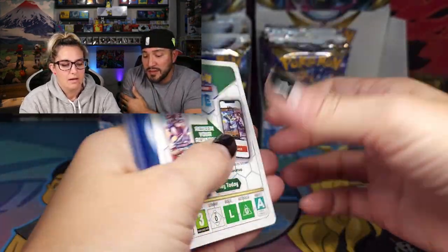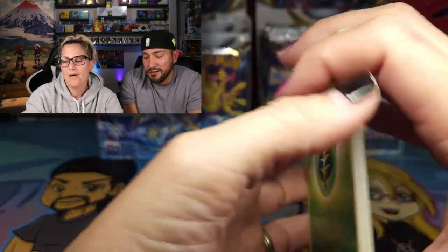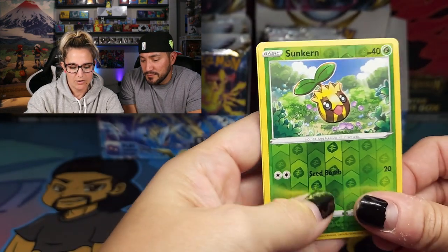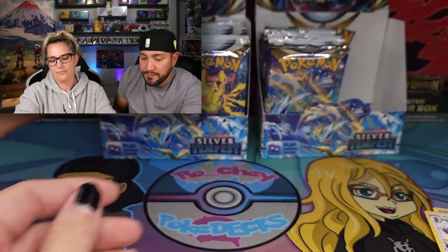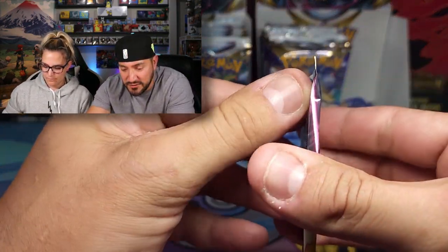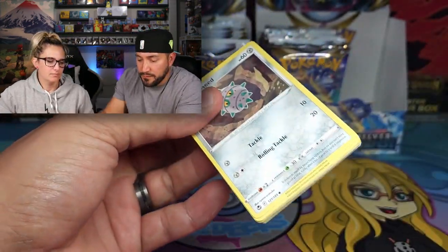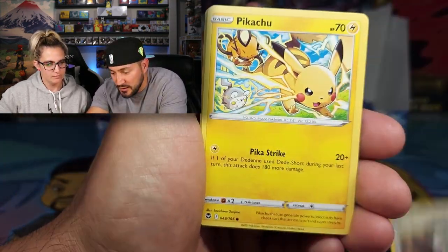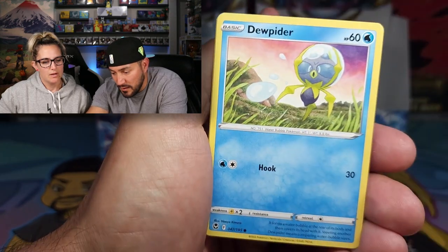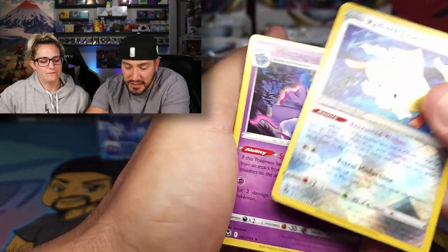Maybe they messed with us with Lost Origin and just made the pull rates terrible, and then they're like, 'okay, we'll give them out.' Sunkern and Hisuian Braviary. Another Pikachu. Radiant Jirachi again — that's the second Radiant for me and a Miss Magus. First duplicate!